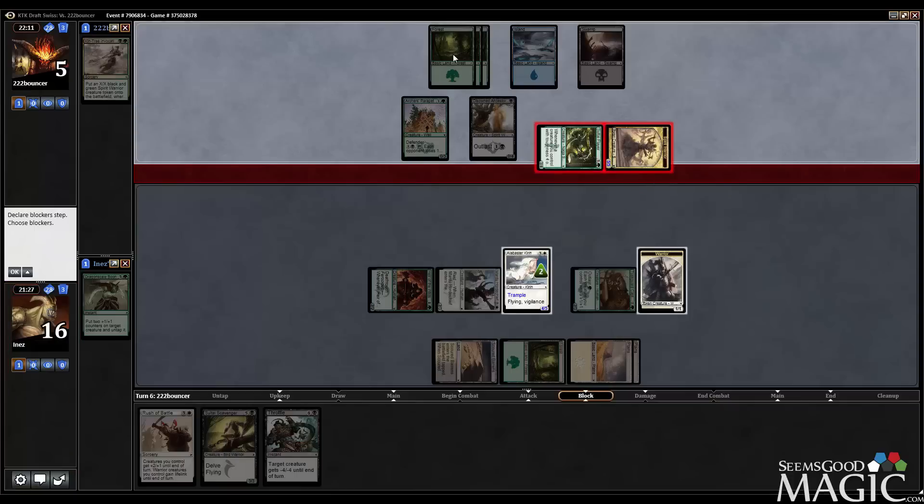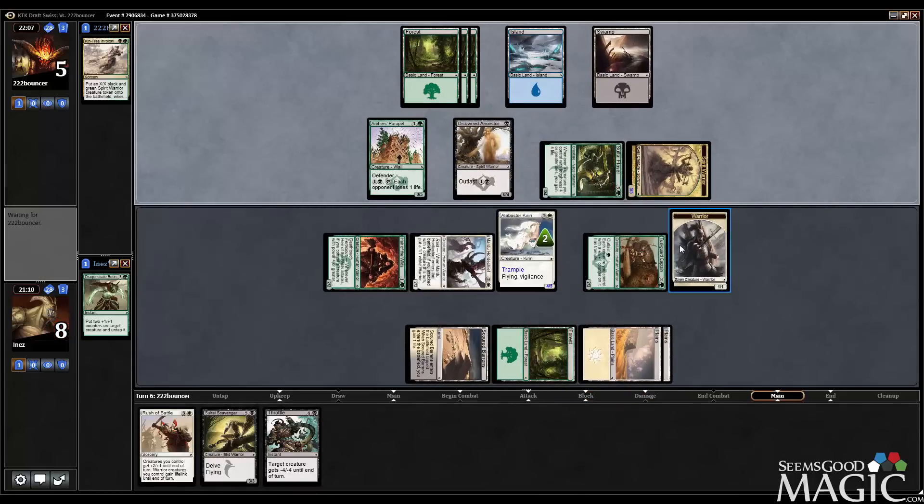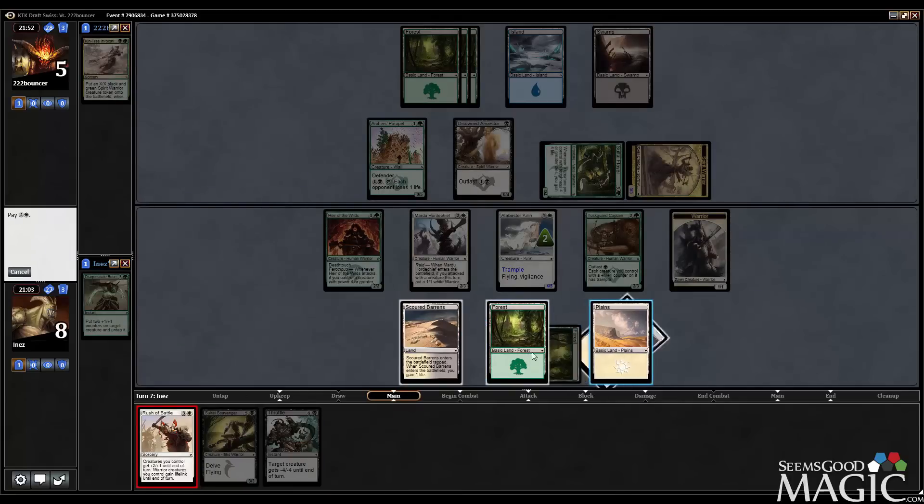Say he has Become Immense — that would be another six — so eight plus six is fourteen, plus the Parapet is fifteen, not enough to do lethal. I think we just take it. Could have blocked with the warrior but I like being able to crack back with that. He could also play Death Frenzy, which would kill a couple of our important guys but would still let us kill him with Rush of Battle, although he'd gain two life. I think we're going to just do Rush of Battle and ideally win this.